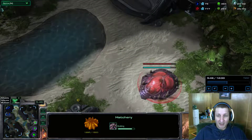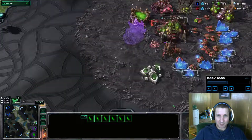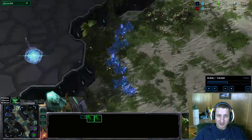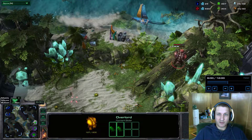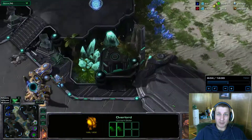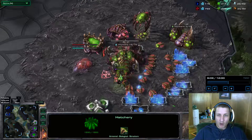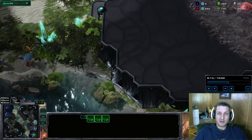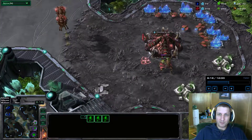Lo and behold, I'm getting on three bases now. Two bases are pretty much up and running. I don't need a ton of gas so I'm not worried about that. I've got some banes hanging out at his front base. He doesn't have excess units out front, he's spread out looking up top — making sure I'm not finding other openings with my drop lords, which is exactly what I want.